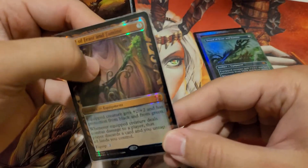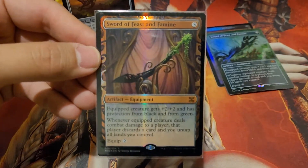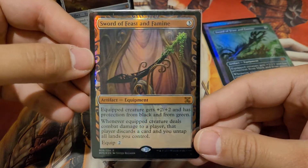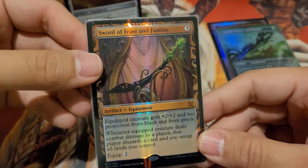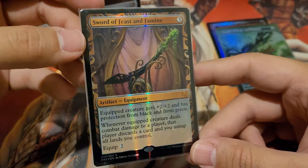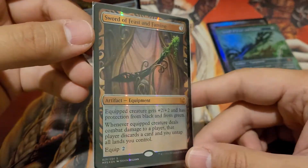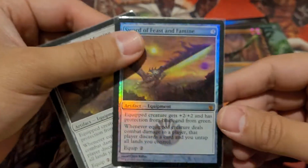Here's the Masterpiece — Sword of Feast and Famine Masterpiece. I really like this card; that sword is really cool looking. I'm going to zoom in a little more. I think this one is at $250 on eBay. I believe I got it for $150 or $180 — I can't recall exactly what I paid, but I know I made some money on it if I were to sell it. I don't sell it though, I just use it.